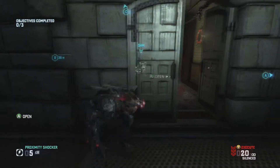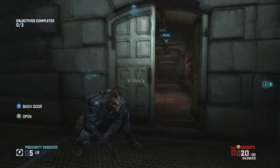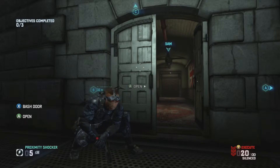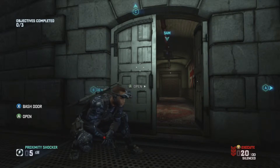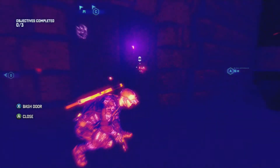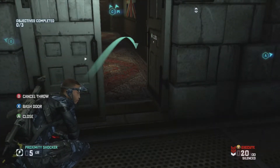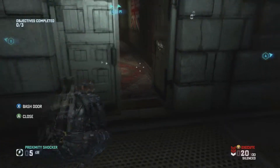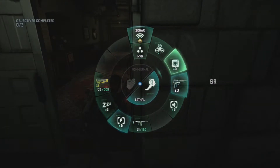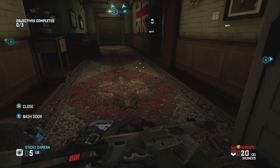All right, I need to put my sticky mine. You want to do that and open the door right there. You can just chill up here, jump up here, be a Spider-Man. Throw your sticky camera over here. Come over here, come inside a little bit. Let me see where they are — there's a guy there, guy over there, dog right there.